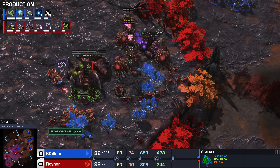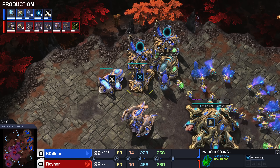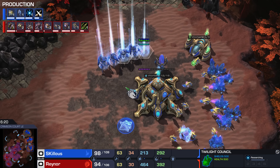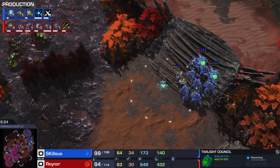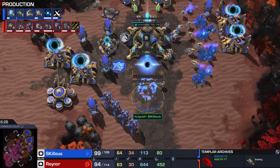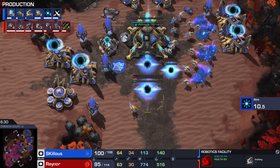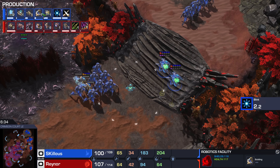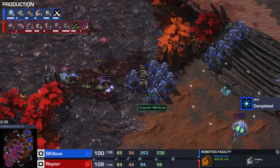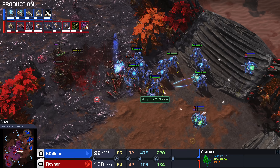He does pull the drones away — good reaction by Reynor. But what's Skillous doing? Pure Gateway Man right now. Sixth gate Stalker, no Robo just yet. Templar Archives and Robo — this looks like it's probably just an Immortal Storm transition. It could just be a Prism, an Observer. But if you go too heavy on Stalkers, you're very weak to the Lurker transition of Reynor, so that's something you've got to be careful of.